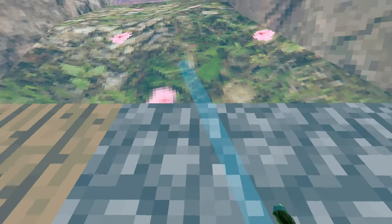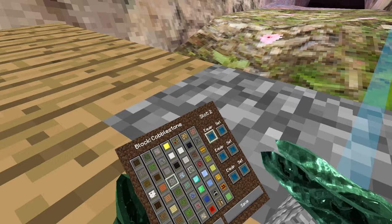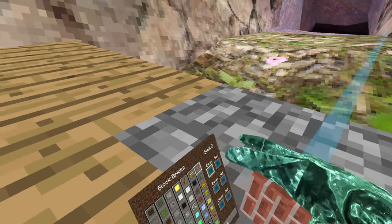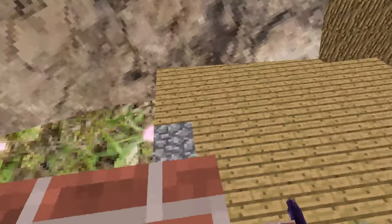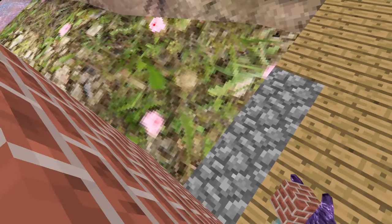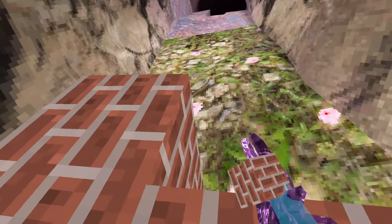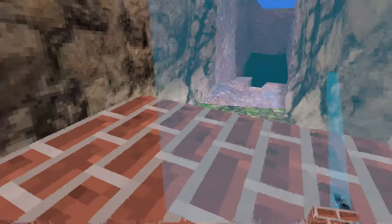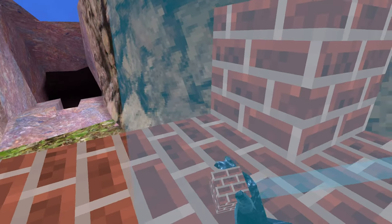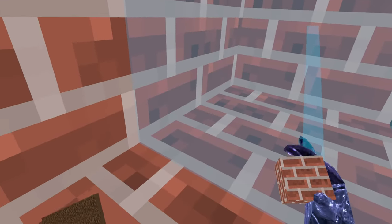Cobblestone - we'll go with cobblestone. This is gonna be my fireplace. This is a high fireplace. This is a big one. Wait, they're all kind of high aren't they? Before you even say it, I know that this fireplace is the worst fireplace ever because it doesn't do anything.